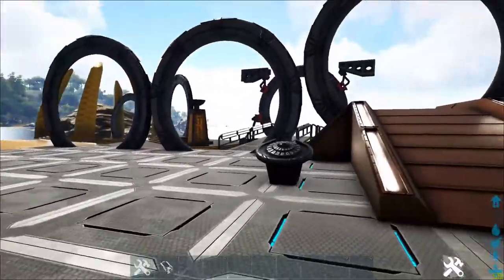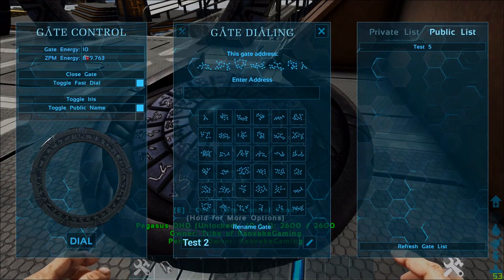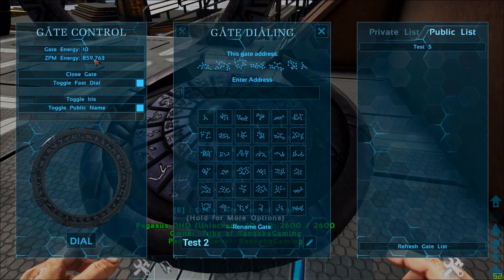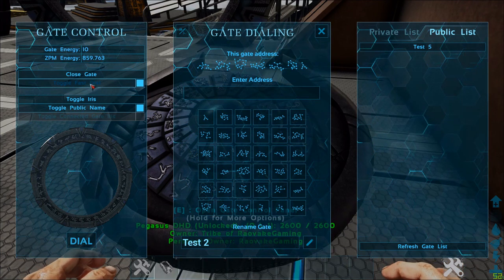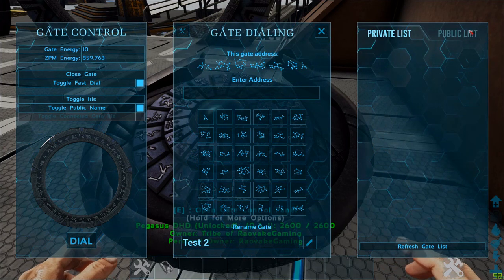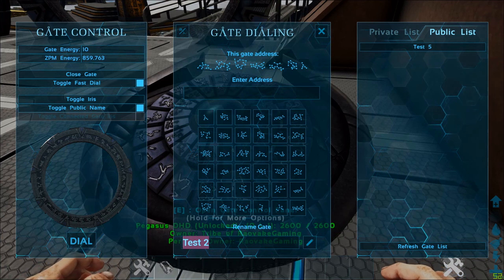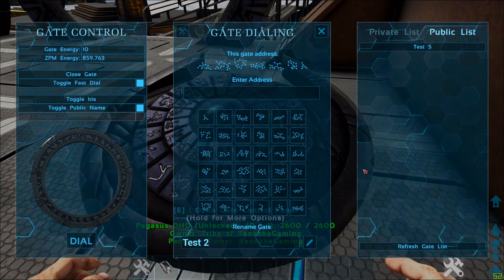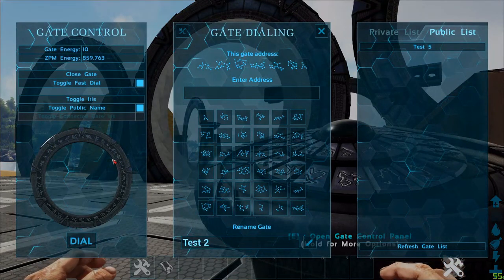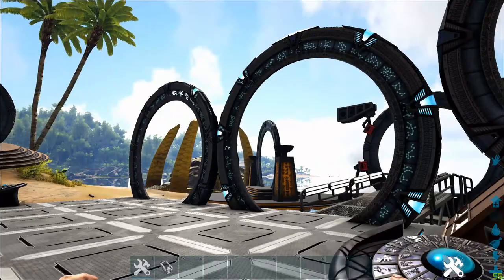Now I move on to how the gates function. You have gate energy and ZPM energy. Gate energy is the gate's own energy, which will recharge over time. ZPM energy will not. When gate energy is below 5, ZPM energy will start being used. You have toggle fast dial, toggle iris, and toggle public name. Toggle fast dial makes it dial five times faster. Toggle public name makes the gate show up in the public list on the right side — you have to make sure to name your gate, otherwise it will not show up. You name the gate in the middle of the menu. You can toggle the iris to open and close it. Dialing a gate takes about five seconds or less with fast dial enabled.